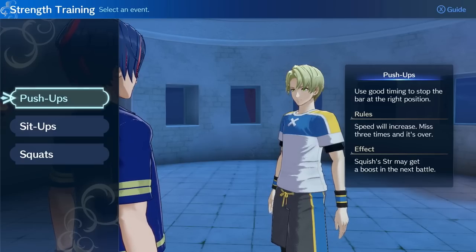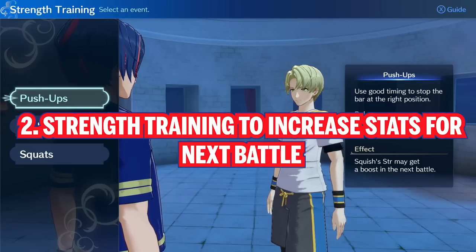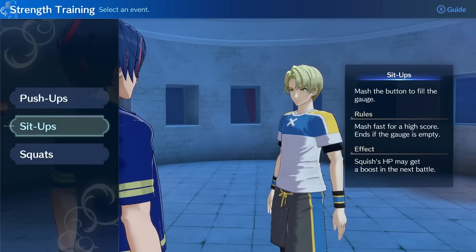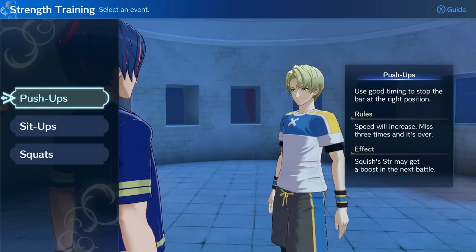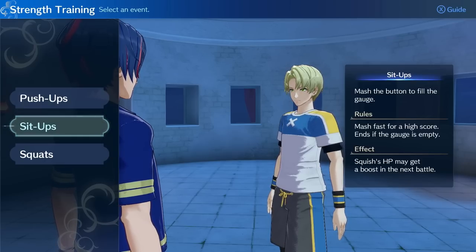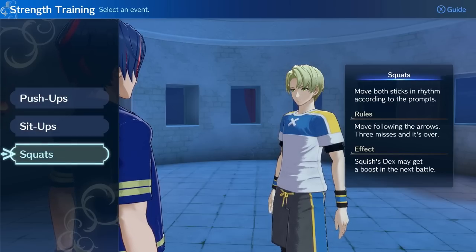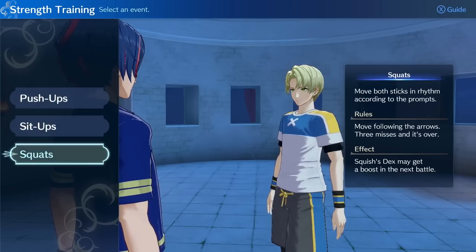Tip two: Strength Training. The next thing you should do before leaving for your next battle or trial is strength training. It's a bit of a minigame, but it gives real benefits. Pushups give a Strength boost, sit-ups give an HP boost, and squats give a Dexterity boost for your next battle. Make sure you do at least one of these three before leaving. If you're unsure which to pick, I always suggest HP — who doesn't need more hit points in battle?